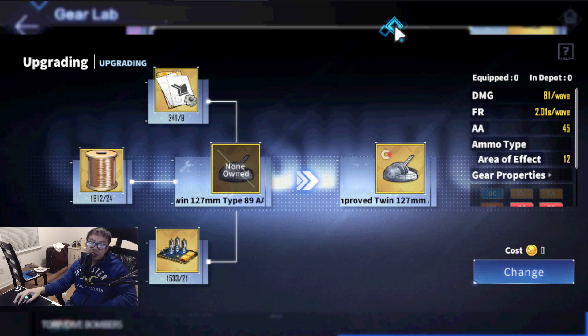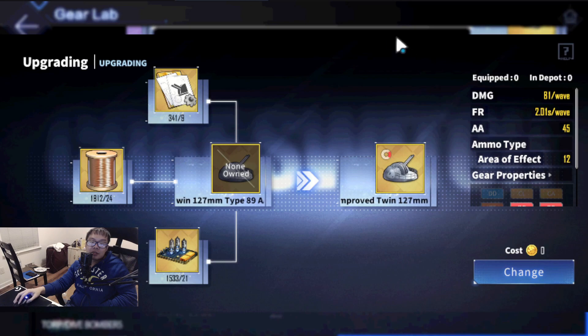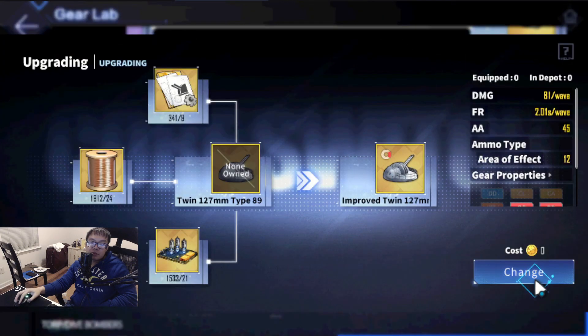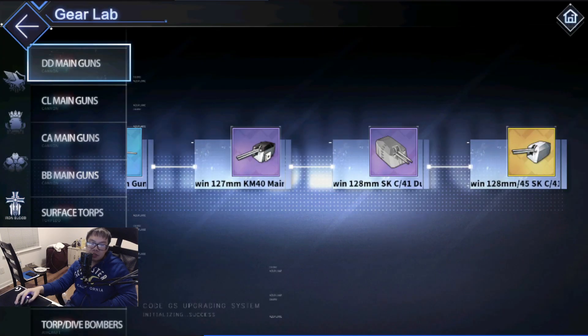Sakura Empire got the 127s. I don't think this is an amazing upgrade compared to the prior versions — it's more damage but a slower fire rate, so it's a slight increase at best. Personally I think the sextuple ones are way better than these. We've also got the UR anti-air if you really want to go deep into anti-air, but the sextuple options are just too good to pass up.